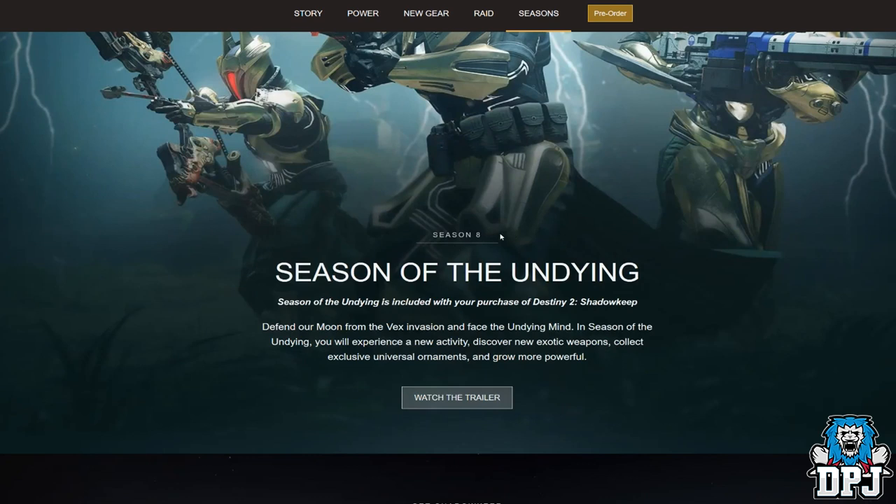Season Eight — Season of the Undying. Season of the Undying is included with your purchase of Destiny 2 Shadowkeep. Defend our moon from the Vex invasion and face the Undying Mind. In Season of the Undying you will experience a new activity, discover new exotics, collect exclusive universal ornaments and grow more powerful. That's seriously interesting — collect exclusive universal ornaments — which may tie into what we read about legendaries and ornaments being applied across the board on the fly.